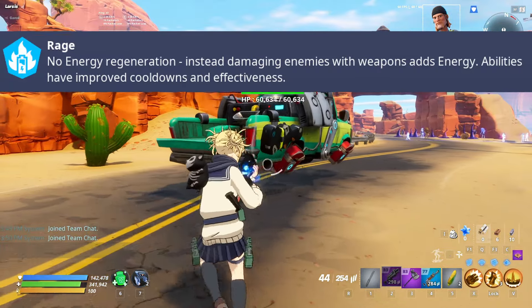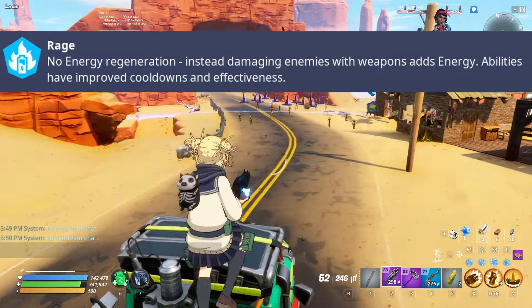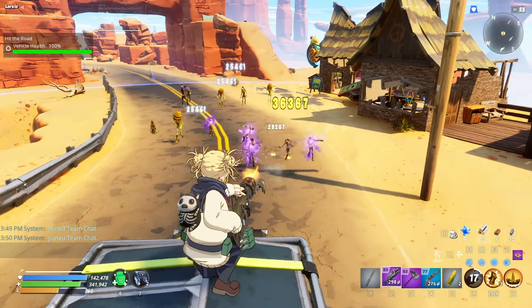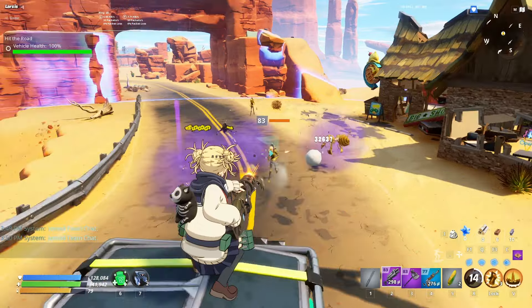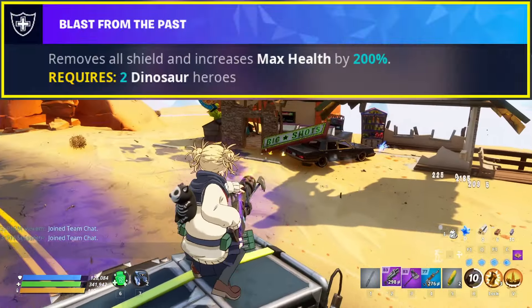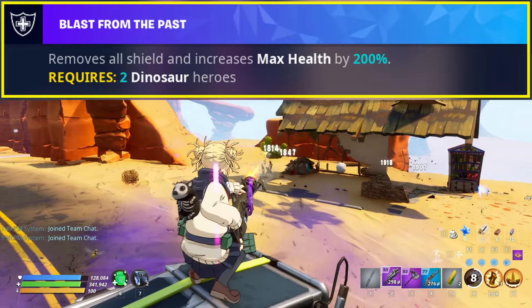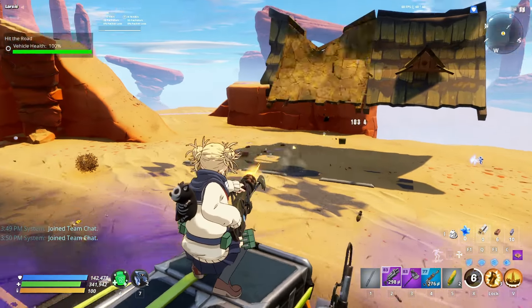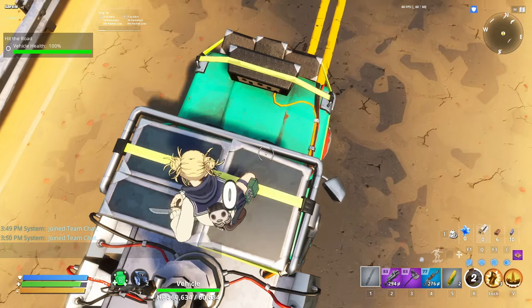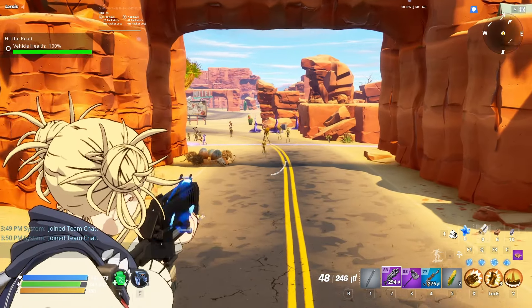It's simple and easy to handle with the right setup, but without a good loadout it might be annoying for some people. One of the easiest ways to handle it is Fossil Suthi. But you need to activate the Blast from the Past team perk, which requires 2 dinosaur heroes. Luckily, we have 2 this week: Rex Jonesy and Fossil Suthi. Plus we'll get more during this season.